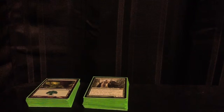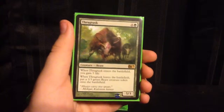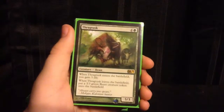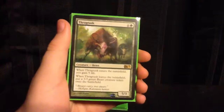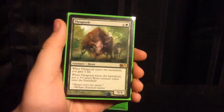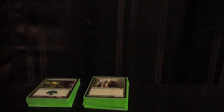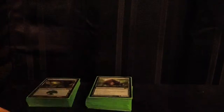We have a lot of 5-drops - 7 of them. First up, we have Thragtusk, the essential green creature in every single green deck. He's a 5/3 that gains 5 life and gets you a 3/3 when he leaves. This guy's a powerhouse and one of the best cards in Standard right now - I think he's like 15 bucks. We're running 3 of him. We don't want to run 4 - we want more aggressive creatures. This guy just keeps us in the game, then becomes aggressive after that.